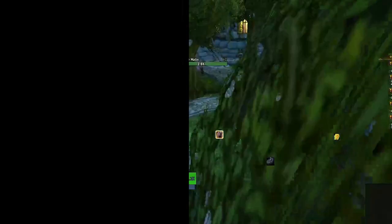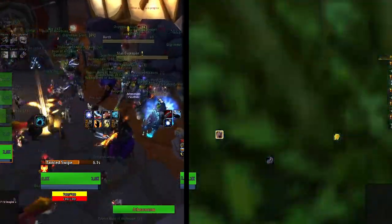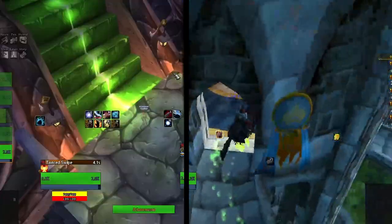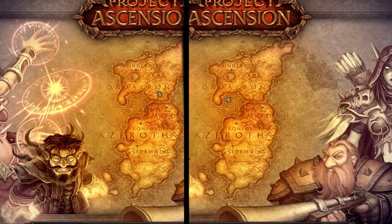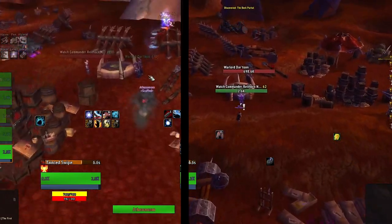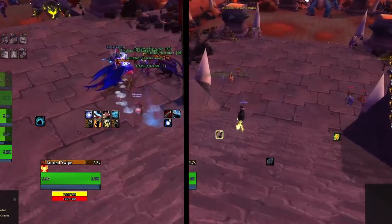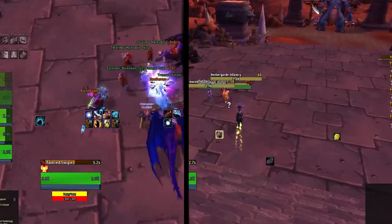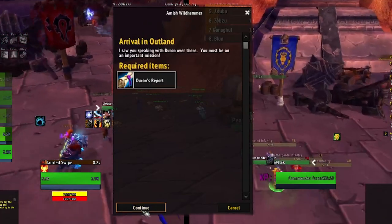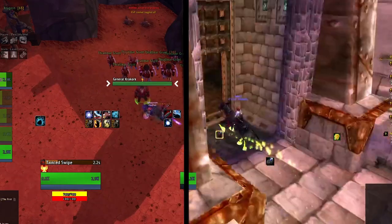You will want to head to your major city, whether that be Stormwind or Orgrimmar. For Horde, go through the portal that takes you to Undercity and then take that portal straight to the Blasted Lands. For Alliance, you'll need to head to the Mage Tower and go through the portal there. Once at the Dark Portal, speak to your respective commander, taking the Dark Portal quest chain. Proceed through the portal and complete the quest chain, taking you either to Honor Hold or Thrallmar. Once there, continue the quest chain into the major building and talk to the leading commander.